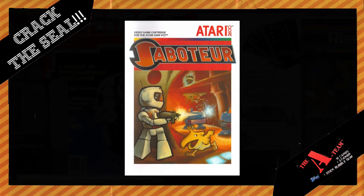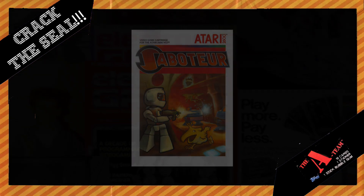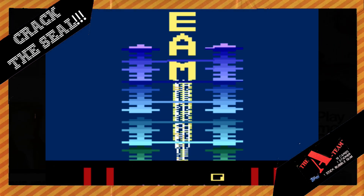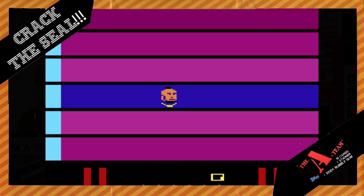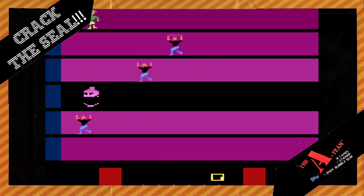So why am I talking about Saboteur in a video about the A-Team? Well, at the time it was designed and programmed, Atari got the license for the A-Team TV show, and the game was redesigned for that franchise, but never released. I loved the A-Team as a kid. All of the actors on the A-Team show were great, but my favorite, of course, was Mr. T, who played B.A. Baracus — the tough-talking, mohawk-wearing badass who hated to fly and had a heart of gold.